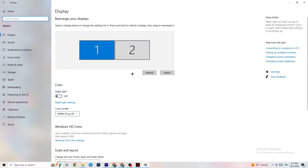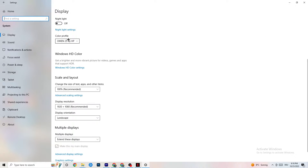The first thing you want to do is identify which monitor is your main monitor. If you have two monitors, click Identify to determine which one is the main one. Then go down to Scale and Layout and change the size of text, apps, and other items to 100% as recommended, if it isn't already.